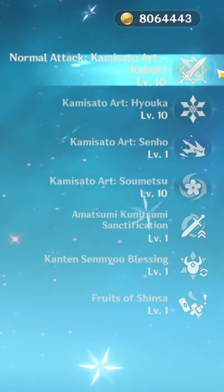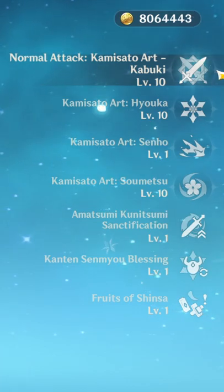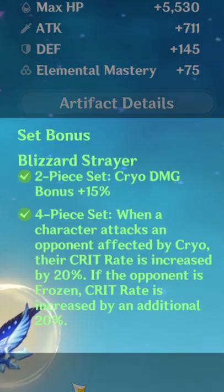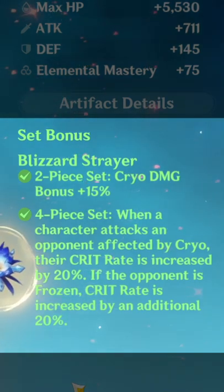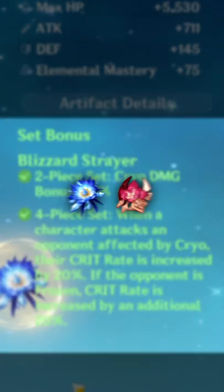For skills, you want to focus on leveling the burst and normal attack first because that's where most of her damage is going to come from. For her best artifact set, you're going to want to use four-piece Blizzard Strayer because of the cryo damage bonus and the insane crit bonus.